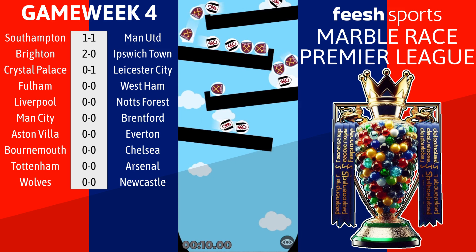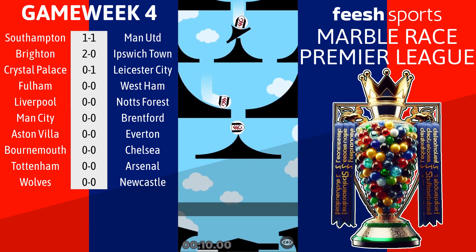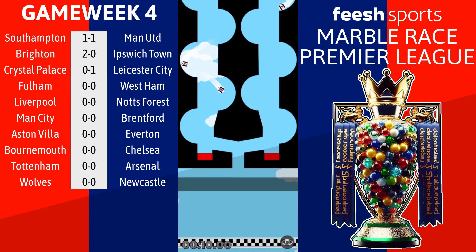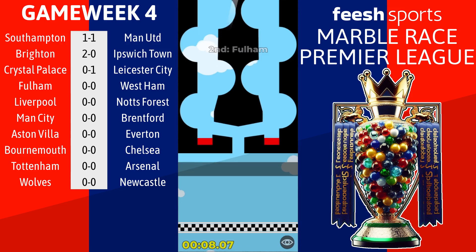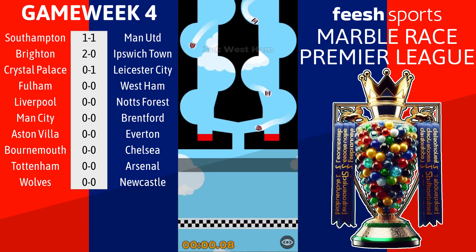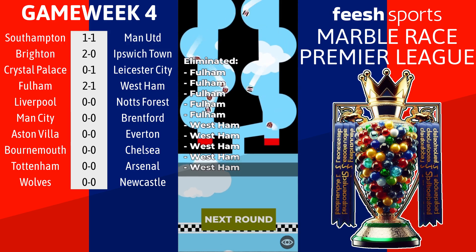Fulham look like they're going to do this again to West Ham - these two Fulham marbles are rocking clear so far and they're going to get a couple of shots at this early. Three Fulham marbles are now through while West Ham are bouncing around but can't convert. The clock is ticking and they're already 2-0 down. One West Ham marble makes it through - is there enough time for an equaliser? No! This one finishes Fulham 2, West Ham 1. West Ham make it four losses in a row.